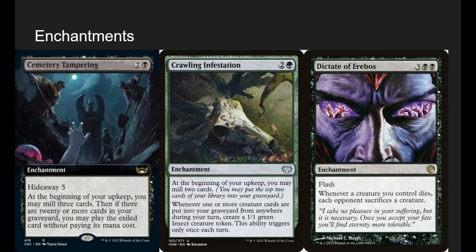Enchantments: Cemetery Tampering has hideaway 5 — look at the top 5 cards, choose one and exile it. At the beginning of our upkeep we may mill 3 cards, and if there are 20 or more cards in our graveyard, we can cast the exiled card without paying its mana cost. This happens a lot faster than you'd think — especially since Zask mills 2 whenever an insect dies — so we can play whatever we've hidden away for free pretty easily.